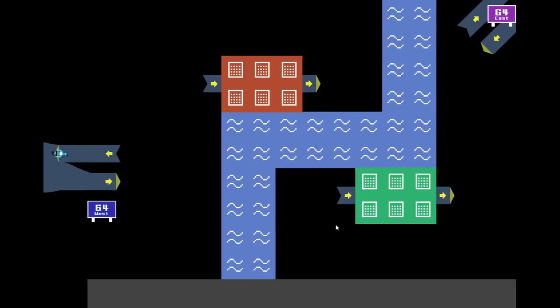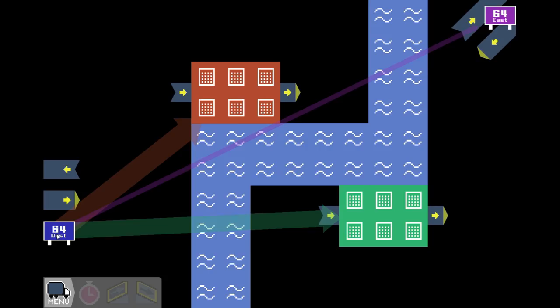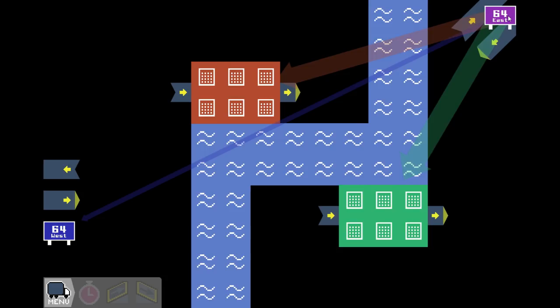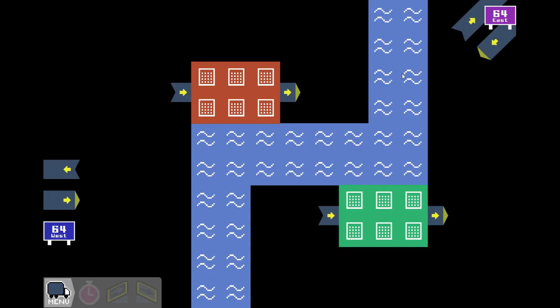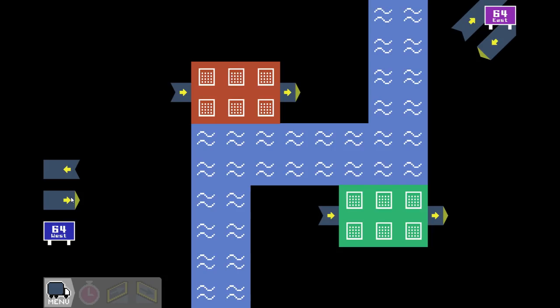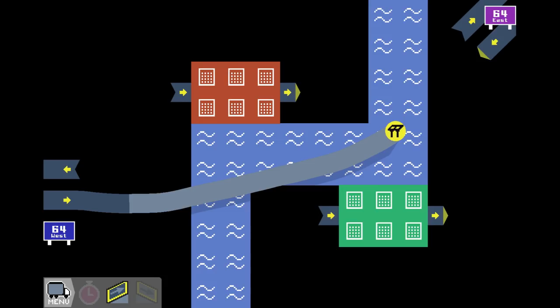Alright, let's check this one out. We've got 64 west sending a lot of traffic to the two commercial areas, and 64 east also wants to send most of its traffic to the commercial areas, with just a very small amount of traffic continuing on 64 from east to west. Our commercial areas want to send traffic in both directions but also connect to each other. So I think the first thing we're going to do is come forward here and start a bridge.